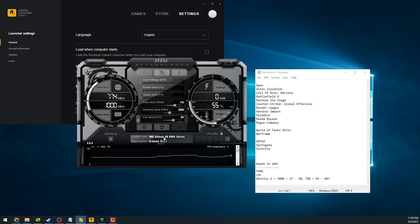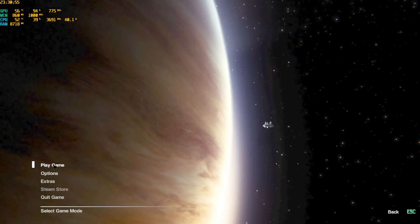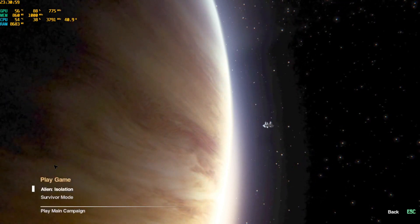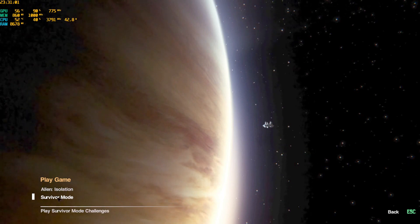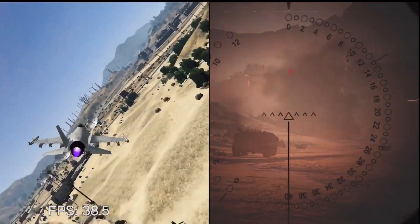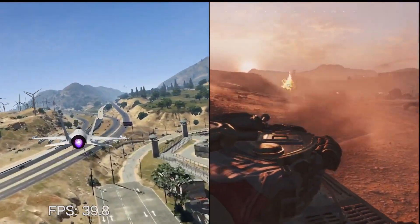However, as I swapped out the 5770 for the 6850 for an upcoming revisit of the card, I found something very surprising when attempting to launch Alien Isolation. Instead of the crash to the desktop that I expected, the game booted just fine and it even played just fine. I quickly went to confirm this behavior with GTA 5 and Battlefield 5, and I had no problem running the games in full screen.